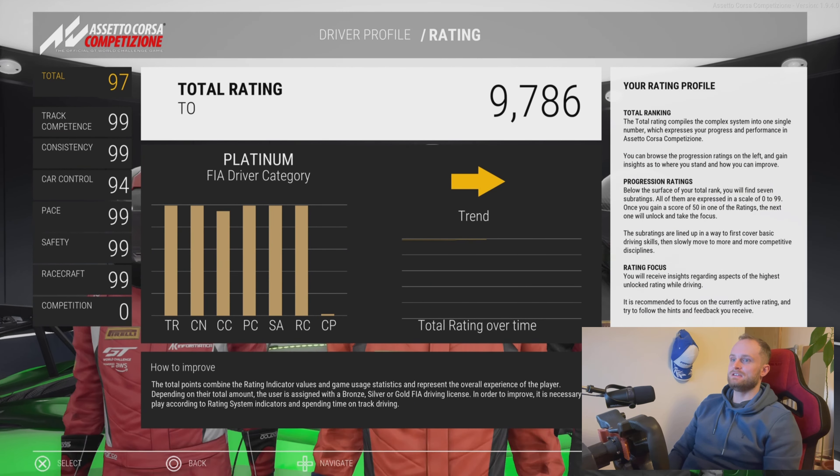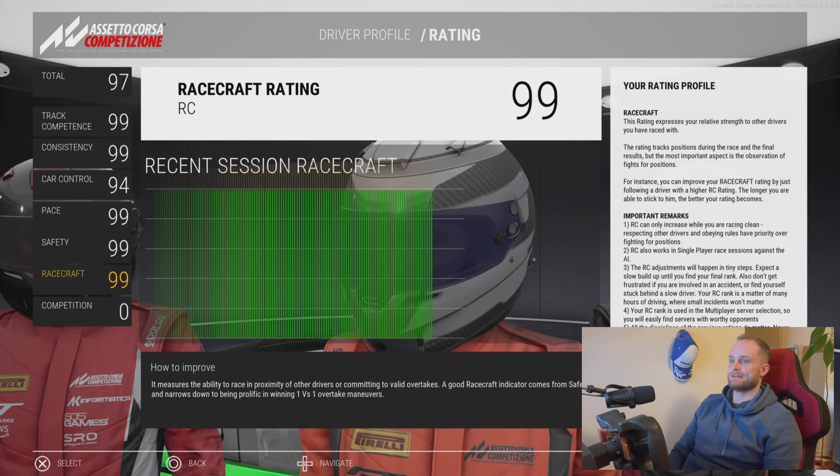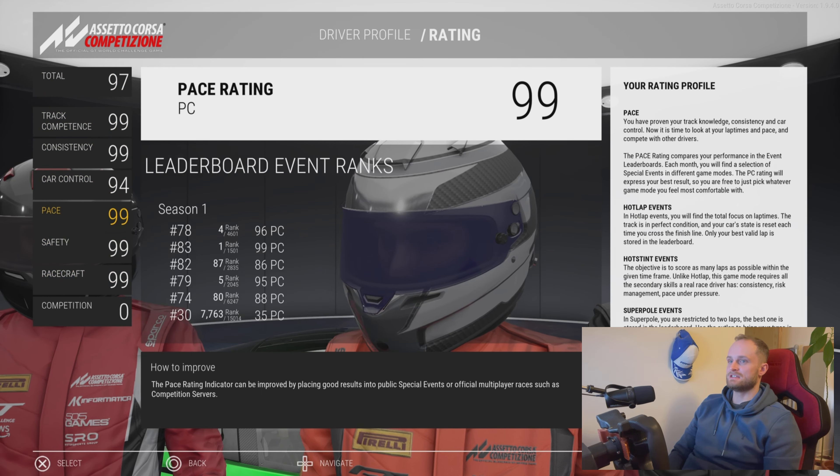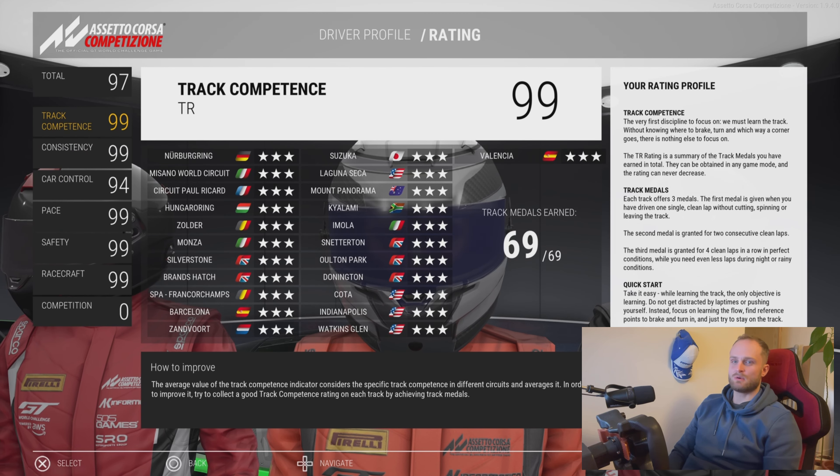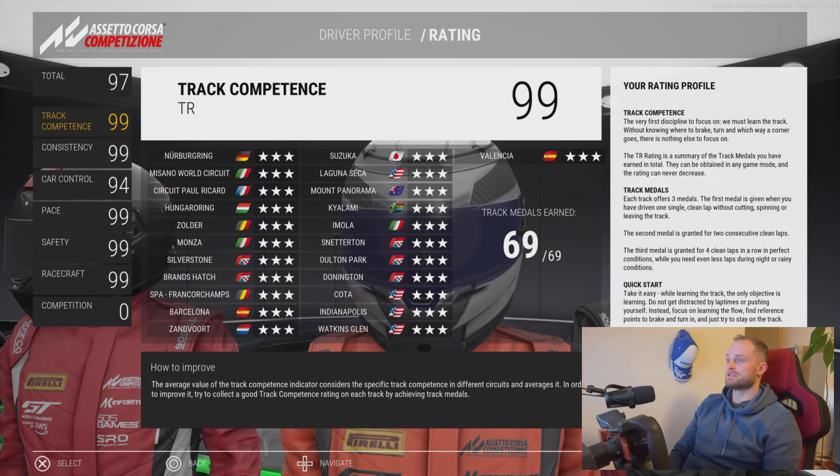To view your driver ratings, you just want to go into Driver down the bottom left-hand corner and click on Rating. Here you can see all of your ratings — I've spent a little bit of time just trying to grind these a bit for this video.